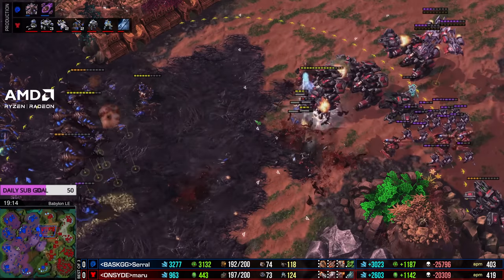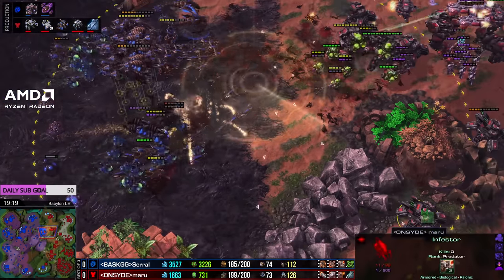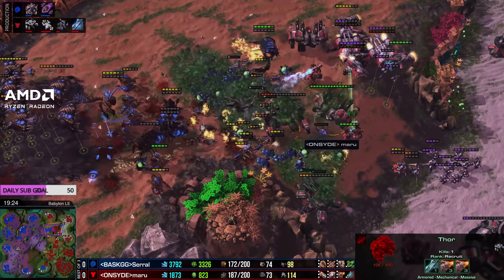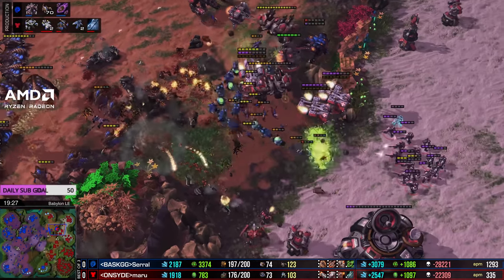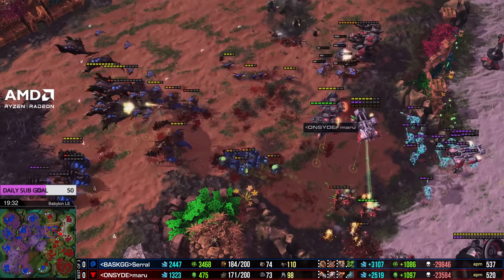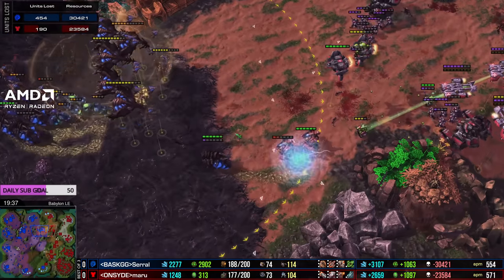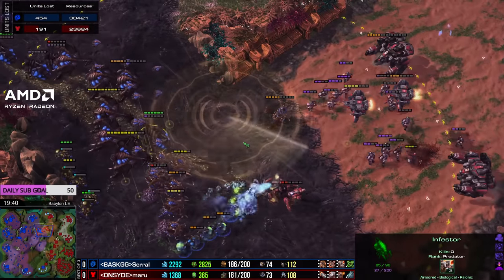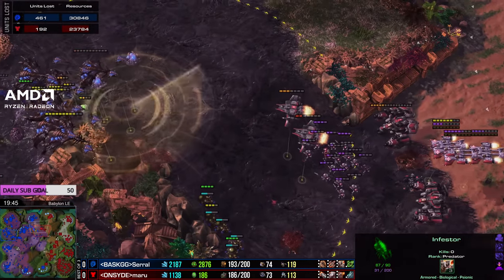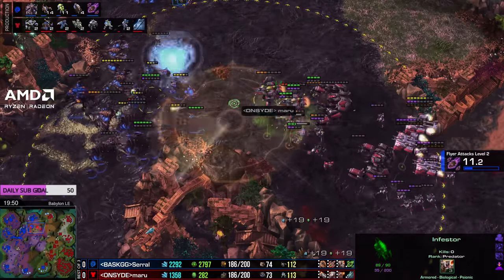A few thors in the mix - they do outrange the broodlords. He's on four thors with three more building, but you need tanks to cover from the infestors' Neuroparasite. Look at the way Serral's splitting his infestors - he's looking for the fungal. He does cop a big EMP, and that tank lands a big shot. The infestors take big damage. Blinding cloud does land - Serral's going to clear the front row with blinding clouds. The ghosts are getting away from the banelings. The hydra broodlord look like they'll take out the thors - a few thors go down. Units lost: 7,000 resources, slightly positive for Maru by 1,000. As the chase happens, it goes up to 8,000 - the chase is so good.